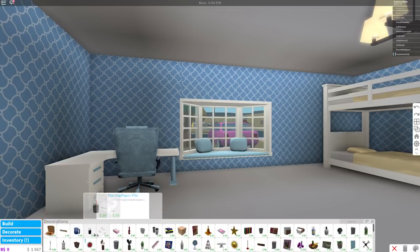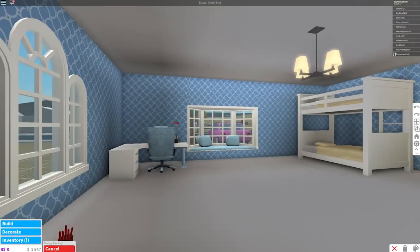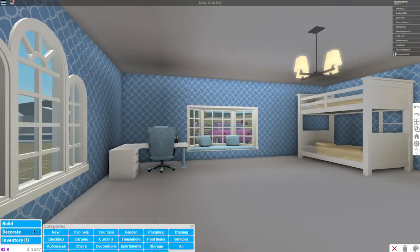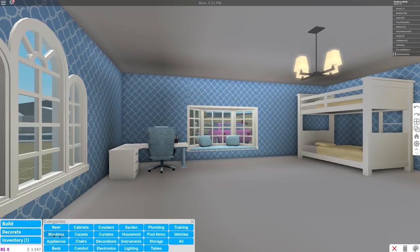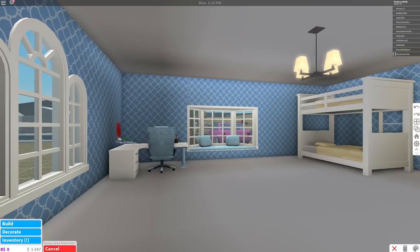She definitely needs this pencil holder because she is always doing stuff like writing and whatever, so she definitely needs that. What else does she need for her desk? A photo — a photo of us!